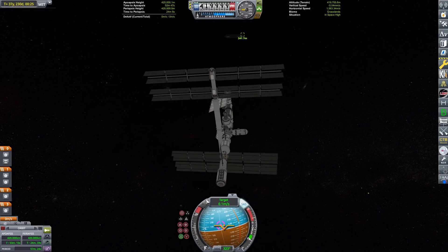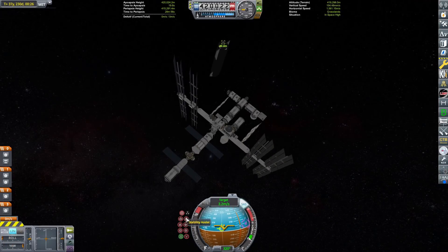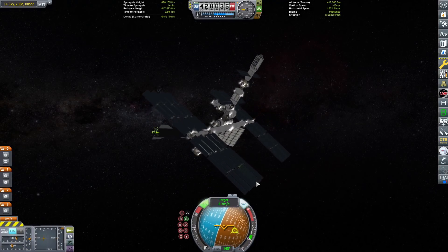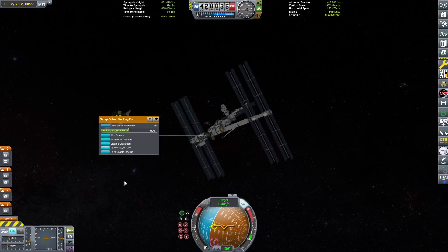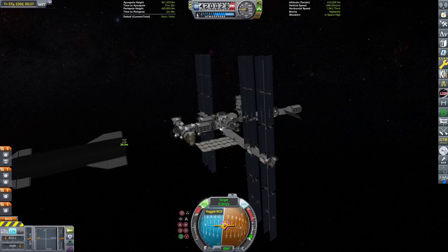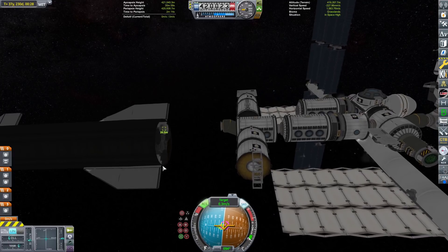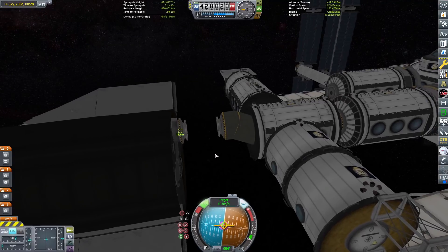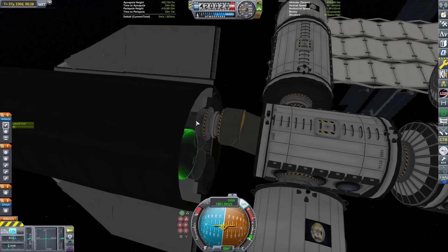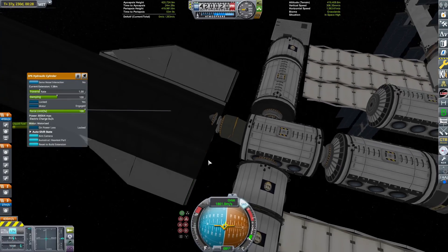The Starship docking port placement wouldn't really make sense there — I don't know why I did it. Actually, I do — if I put it in the fairing it would stay clipped in the fairing and be occluded, so when I extended the piston to get it out, it wouldn't have been able to dock to the ISS. We have to bump the Starship to dock to it, which kind of feels like transferring supplies. I forgot to autostrut the piston so the Kraken starts to happen — autostrut! There, that works. Totally normal.